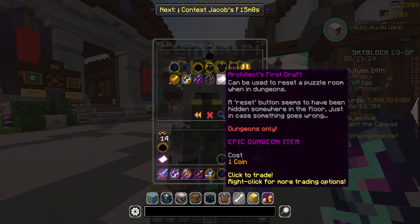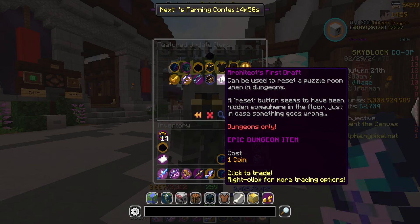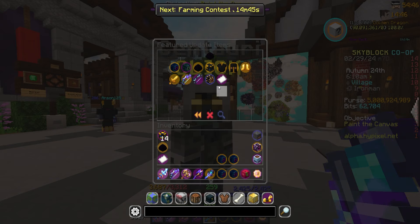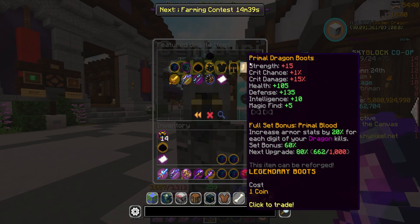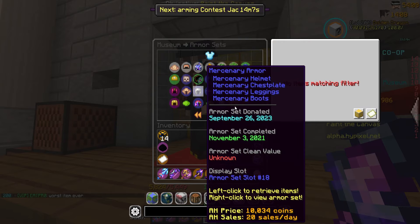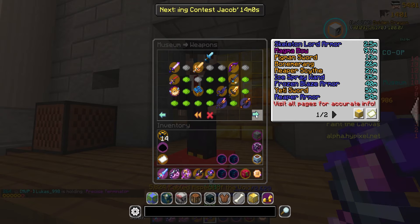We also have a new accessory — the General's Medallion. It increases the base stats of your dungeon items by one percent while in the Catacombs for each digit on your secret count, maxing out at seven percent for a million secrets, which is honestly really good. To get this accessory though, you need to find Zod, a new NPC in a brand new rare dungeon room, and buy it from him. So keep your eyes out for that.